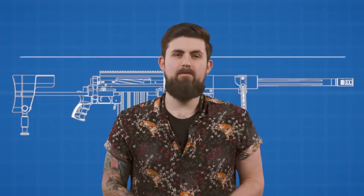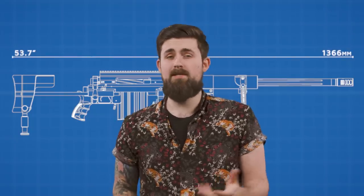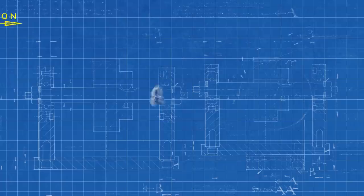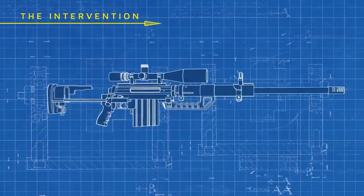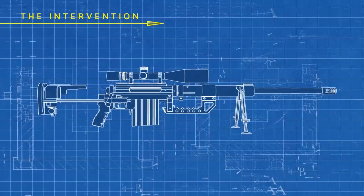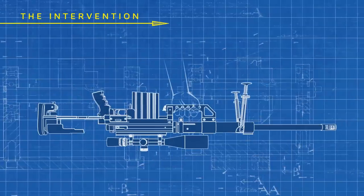Manufactured by Shaytak USA, the M200 Intervention first entered production in 2001, and it quickly started to win records for its accuracy, even making headlines in 2017 when an SAS soldier used it to make a shot from over 1.5 miles away. But it wasn't just its accuracy that makes it notable. One of its most distinctive visual features is that the carry handle is placed below the main body, which basically means that you're carrying the thing upside down.